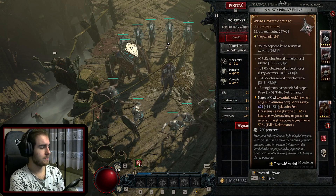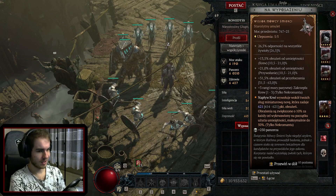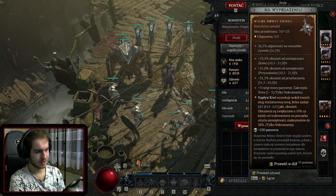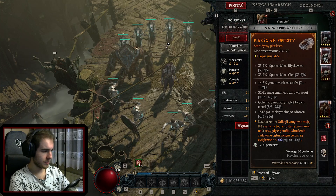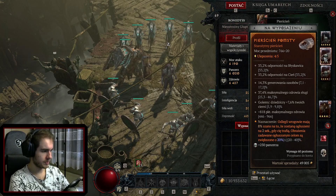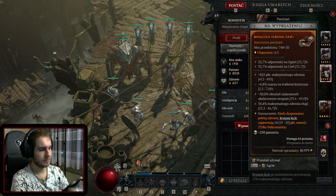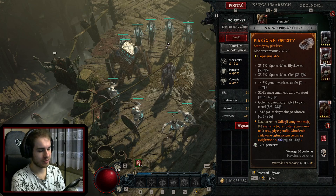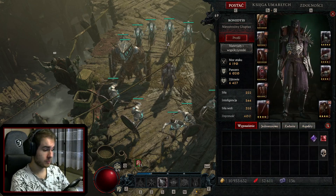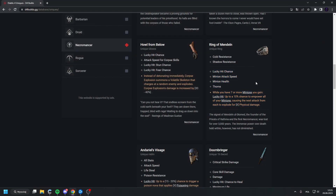Amulet - obviously the Fissure of Death unique, no question. If you don't have this unique, use a standard amulet with percent intelligence, movement speed, essence cost reduction, and some nice passive. Rings are always the same: life, crit chance, crit damage, vulnerability. That's times two. We want the effect where when we have full health, Blood Orbs grant essence points. Also very strong is the bonus where stunned enemies take increased damage - we stun very nicely with our golem, so this is a very strong slot. The unique ring of Mendeln also works well here.